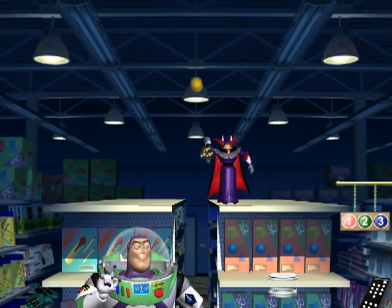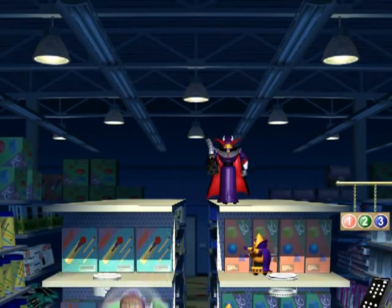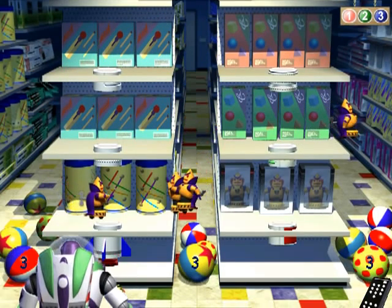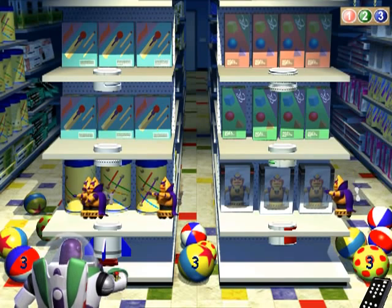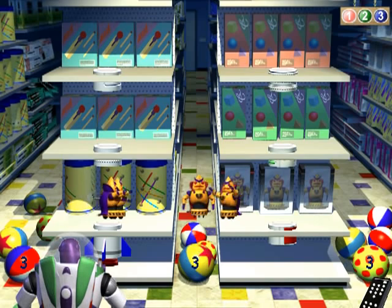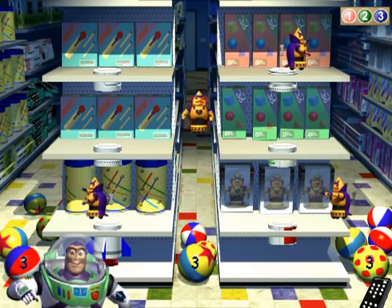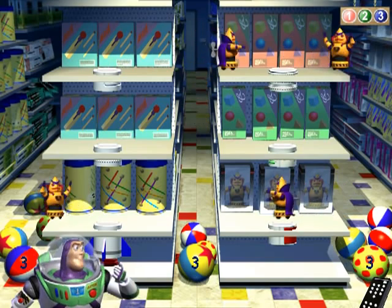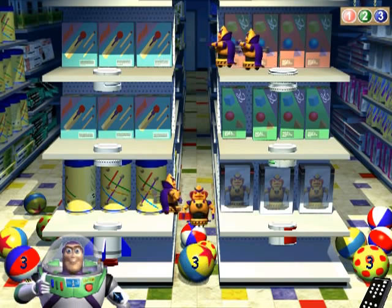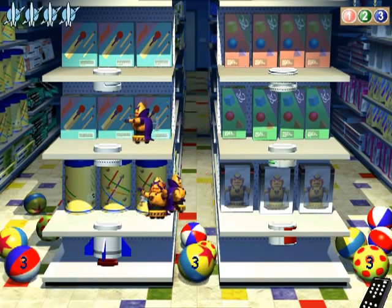Buzz narrates: "Yet again, the evil Emperor Zerg threatens the peace and stability of this quadrant. There's no easy way up there — perhaps if I assemble the stages of that rocket ship. Use the arrow keys on the keyboard to move me, use the space bar to fire my laser at those menacing robots. But remember, I only have five shots. Let's go to it, Cadet."